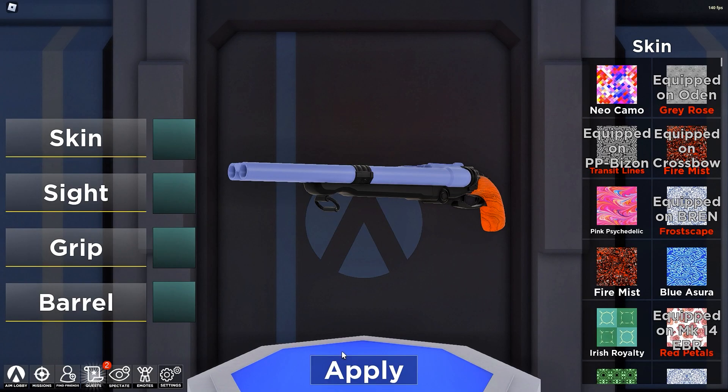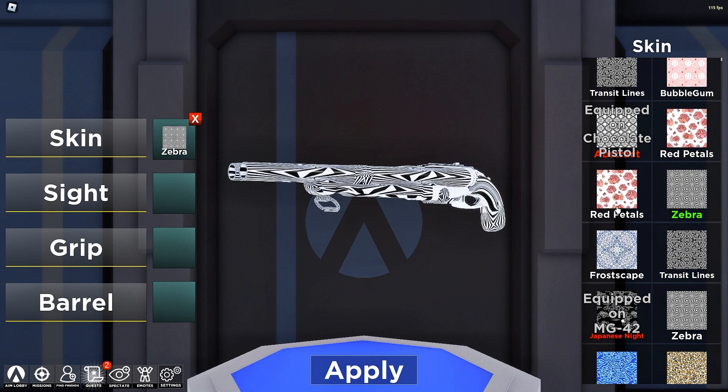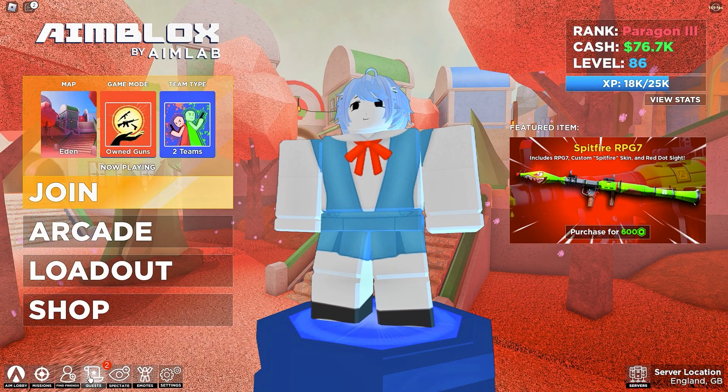Next on, we can now finally modify the Boomer — well, at least apply skins, since you can't actually add attachments to it, but still, it's quite nice. Next on, we got more clear button feedback sounds — listen for yourself.